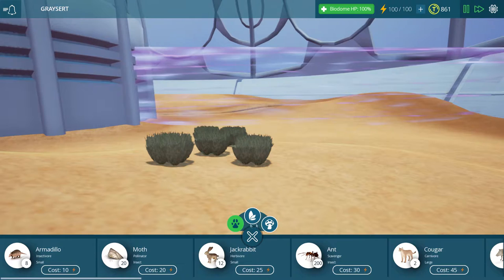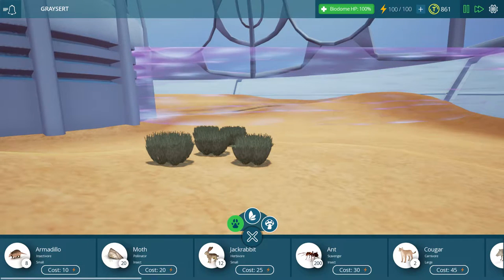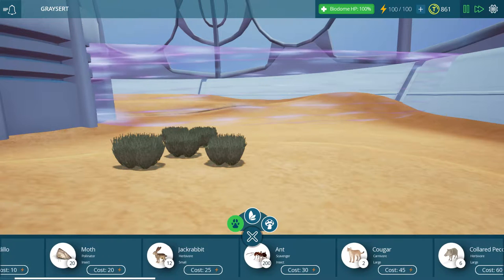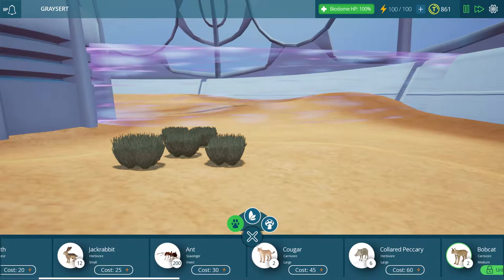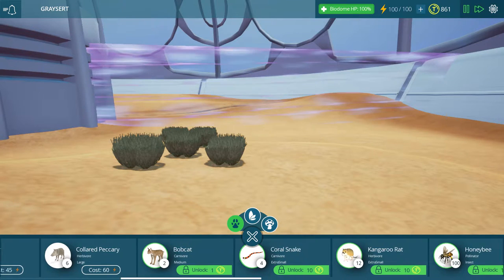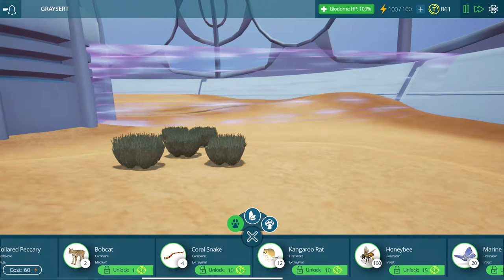What kind of animals do we start off with? We start off with armadillos, moths - we remember those guys from before - the jackrabbit, the ant, the cougar's still here, the peccary, a bobcat, coral snake - yes! I've been waiting for some snakes, that's awesome.